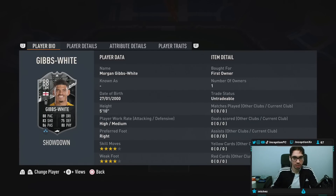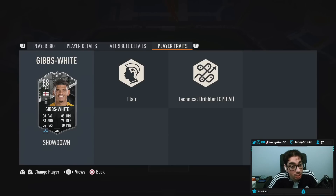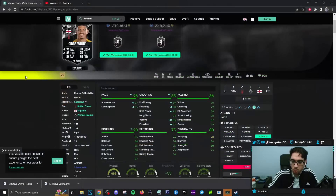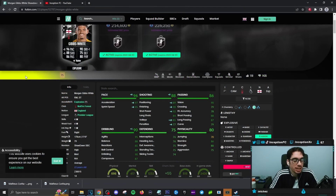With this card, we're looking at someone who has no crazy player traits. He's got technical dribbler and flare traits. Looking at the in-game attributes, we have to give this card a hunter chemistry style — it has to be. So what we're working with is a potential improvement of plus-2 for acceleration and sprint speed, and then a plus-2 for shooting.